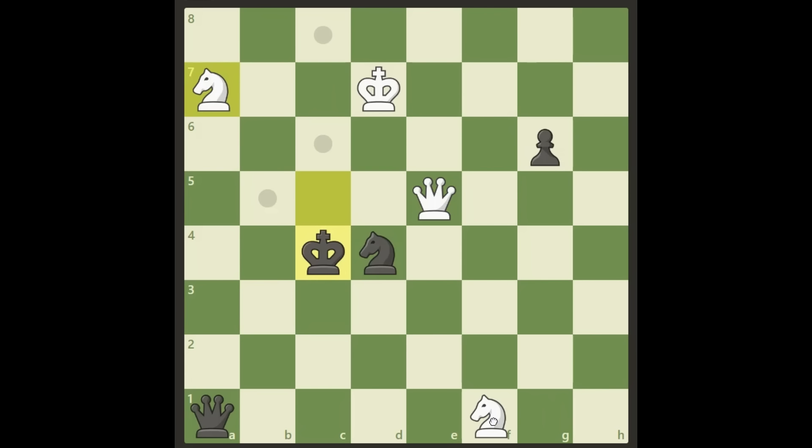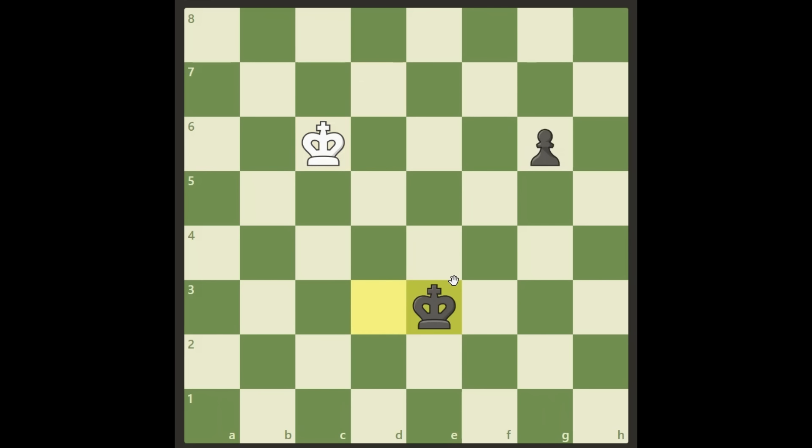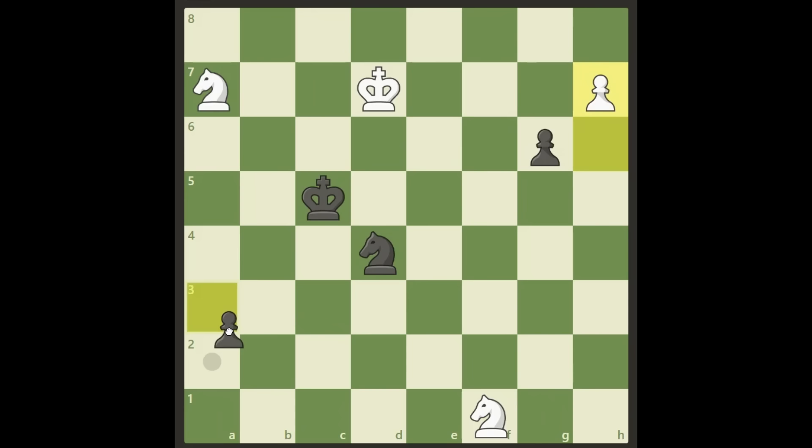We can use the knight with a check on d2 or on e3, but in both cases black will simply play king d3 and we are really running out of checks. We are attacking the knight which is not protected, so maybe it is better to check here and try to pin the knight — but it's not winning. Black can simply play queen a4 and pin the knight back, and we will just end up in a draw. That's not a good option for white.